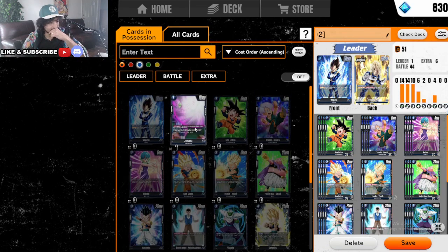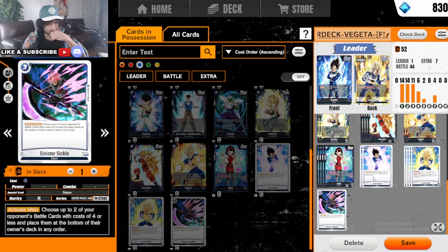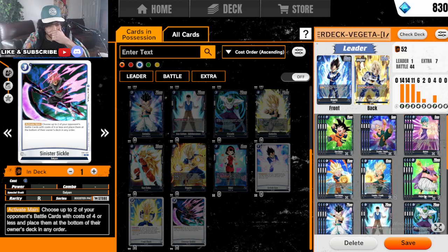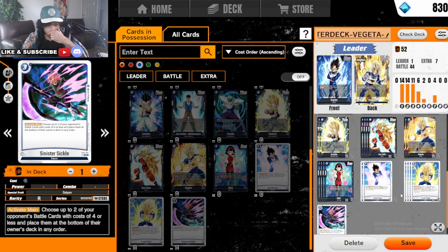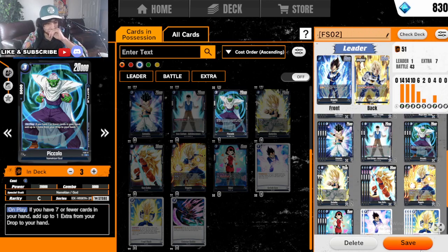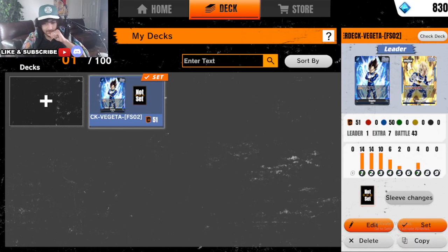We're gonna go for blue. As you can see, this is a Zamasu, but you only get the permanent if you are a blocker. We'll add one more card here — we have to remove one, and I believe we remove Piccolo. Or do we remove one of these events? These events are strong. No, we'll remove Piccolo — that's fine. So that's really it, that's all we got to do here.